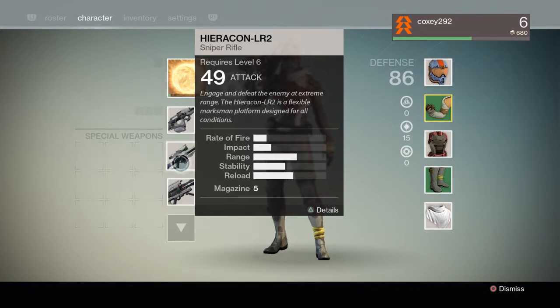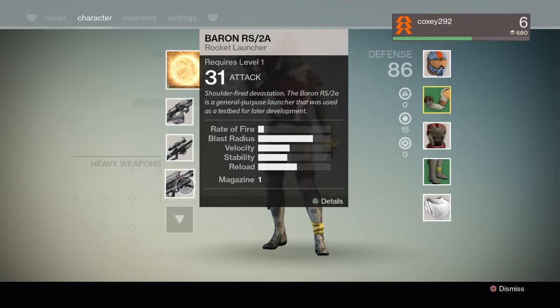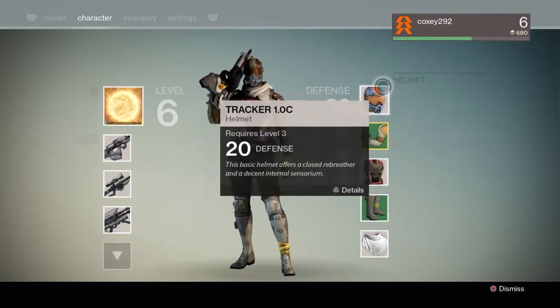Special weapons include a sniper rifle, which I'm using, a shotgun, which I use on my Titan, and a fusion rifle that requires charge-up time before blasting. Then there are heavy weapons — rocket launchers and machine guns. I prefer the rocket launcher because it forces me to shoot one at a time; with the machine gun I waste ammo too easily.